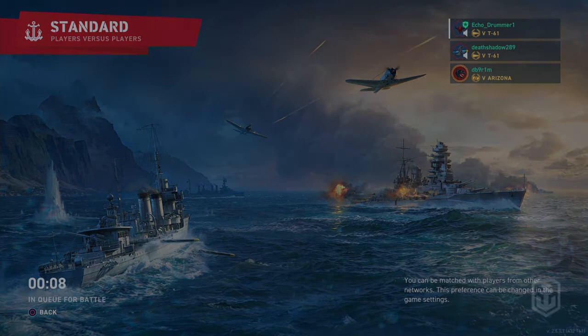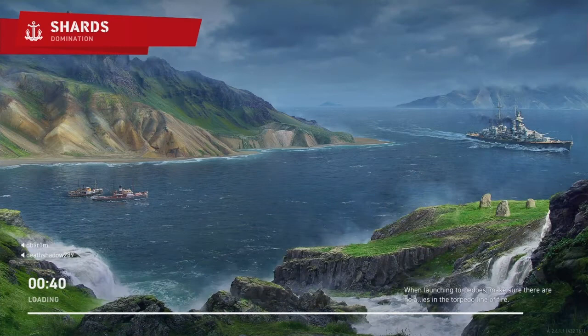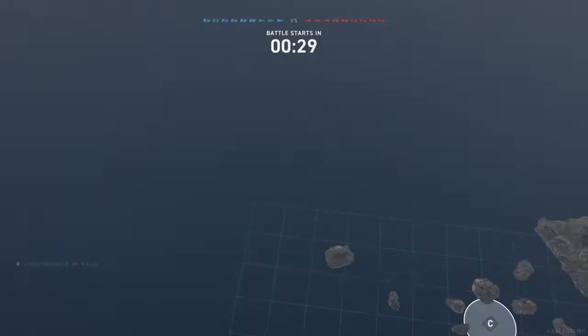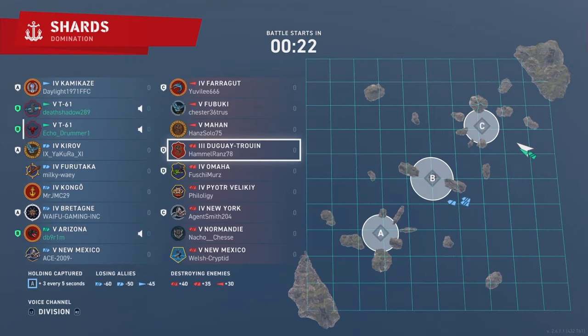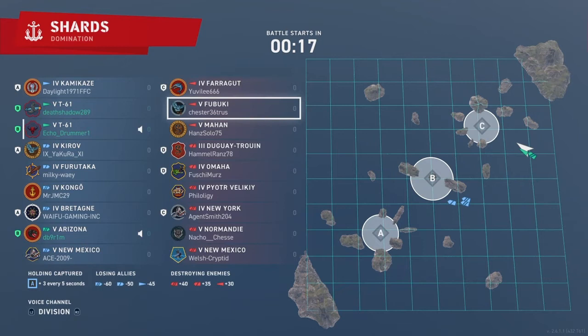All jokes aside, let's get into some gameplay and take a look at how Von Spee actually gets things done out on the high seas. Shadow confirms he's also running Von Spee — a level 15 Von Spee with a level 16 Bay inspiration. The only way to fly. We're running a double T61 and Arizona division. T61 is my most played ship — I have 1.2 million Elite XP in this boat, running it through several seasons of ranked and regularly for premium missions.